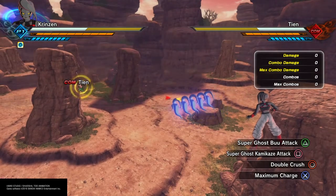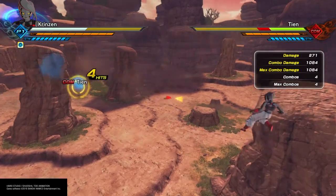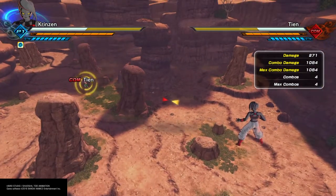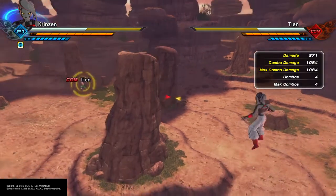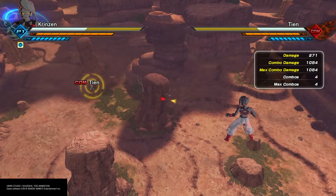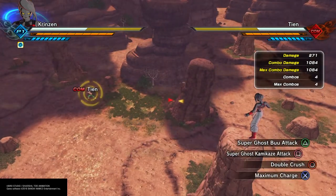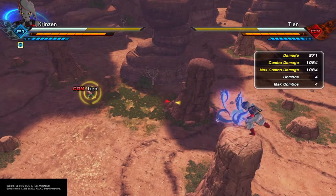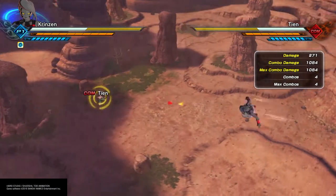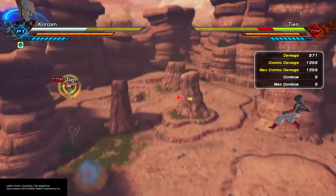The super ghost boo attack launches five ghosts that just huddle there, and eventually they will move in on their own. As you can see, sometimes objects in the environment like this little rock right here end up blocking one of the ghosts. So definitely, if you're using something like this, be mindful of the environment you're fighting in. But once you set up the ghosts, you're free to move around however you want, and eventually they'll attack on their own.